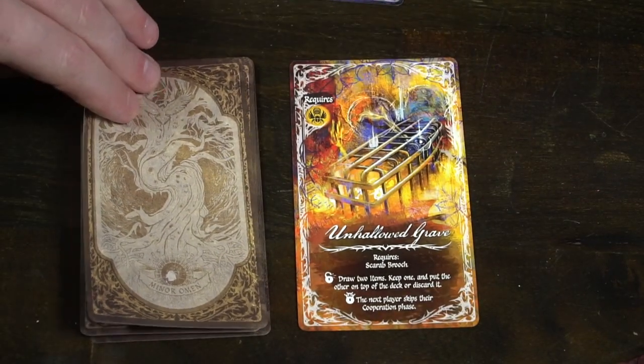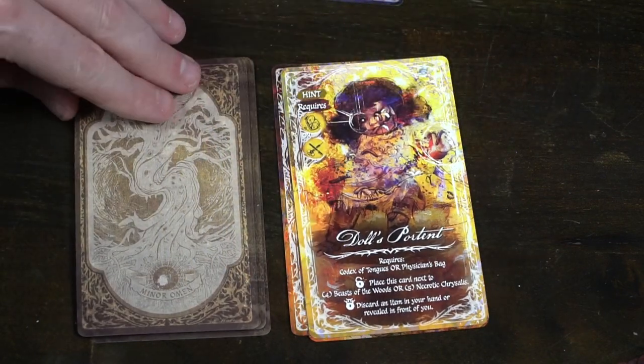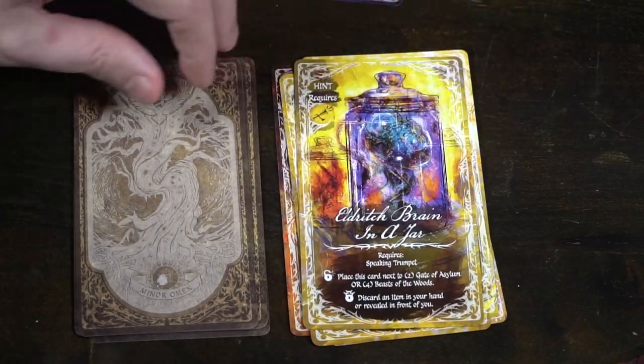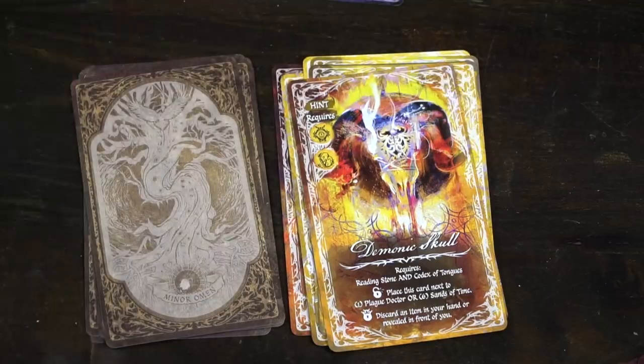The curses, omens, and cards are all pretty simple to understand. They only have either what this card gives you — like it's a key with a key symbol — or the omen says something like, this omen requires a key, and if you have the key here's the positive, and if you don't, here's the negative.